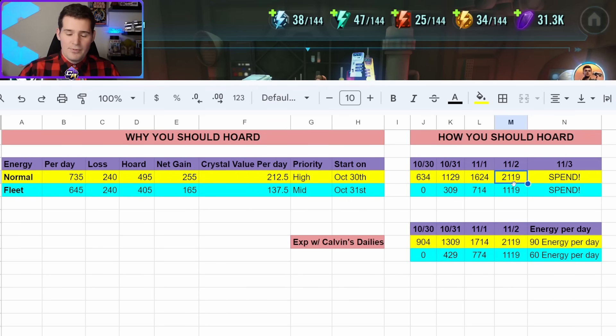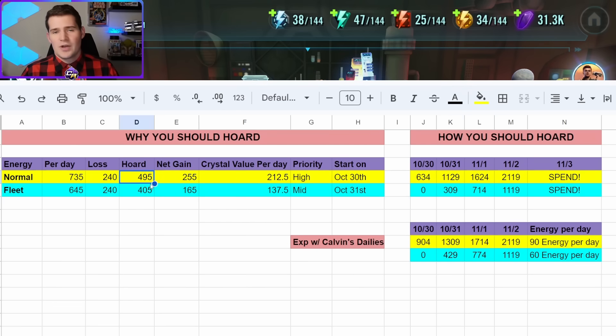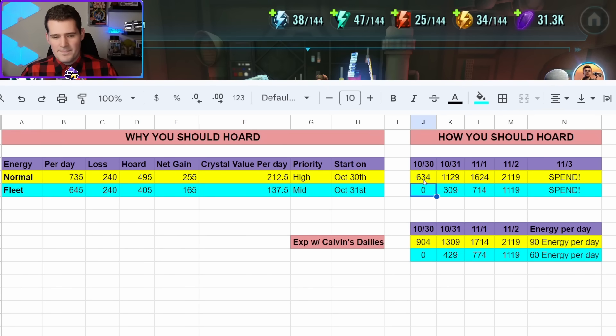I've made this table so that if the night before double drops — November 2nd — you have these exact numbers, you'll be maximally set up. If you want to start hoarding before that, here's what the numbers should look like on November 1st, October 31st, and October 30th. The difference between each day's numbers is the amount of energy you'll gain from doing all your refreshes and the 45s. Normal energy requires starting earlier — as early as the 29th — while most people will be good starting the 30th for normal and the 31st for fleet.